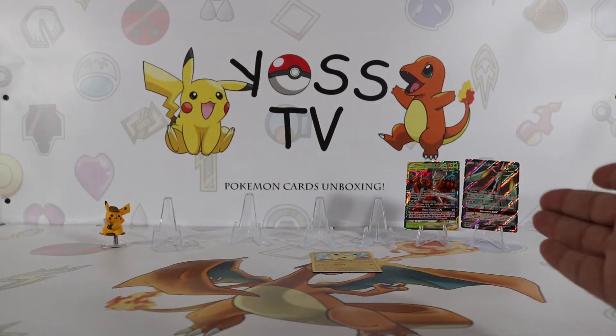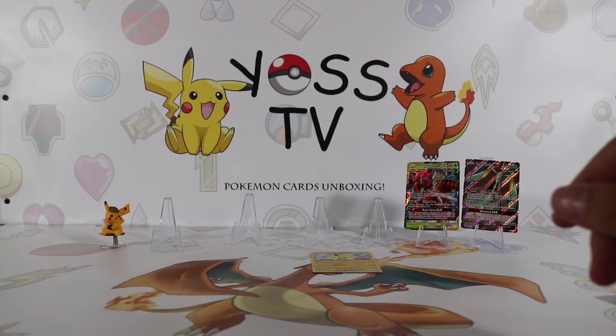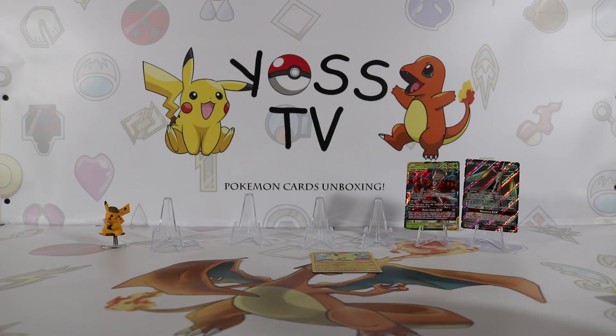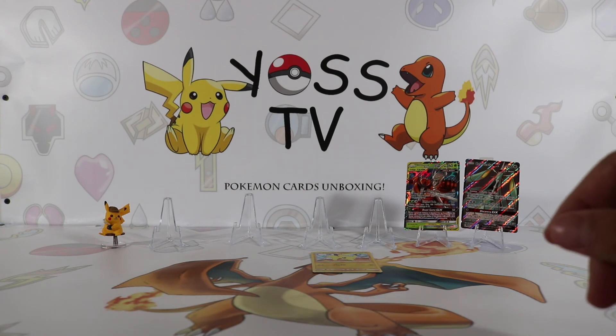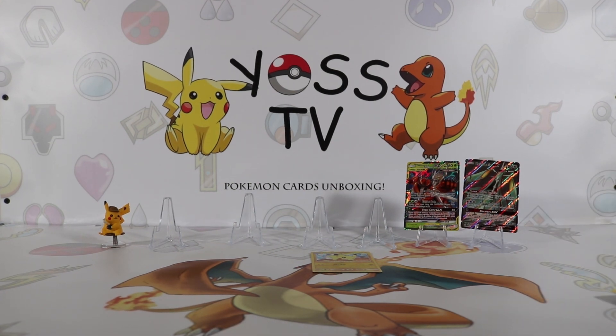Honestly, I cannot complain about this opening with Unbroken Bonds — it has a really hard pull rate. We got a Celesteela GX Ultra Rare Full Art and a Ferro Mosa and Buzzwole GX Tag Team card. I really like this opening and I'm really happy to add new cards from Unbroken Bonds to my collection. Thank you for watching — I really appreciate it. I love doing these openings for you and I know you guys enjoy them as well. Like, comment, subscribe, and I'll see you on another amazing video.